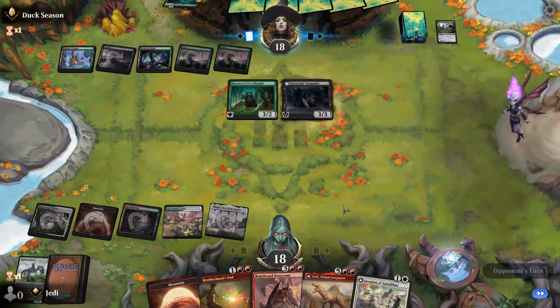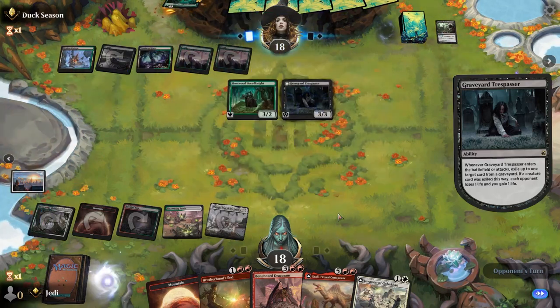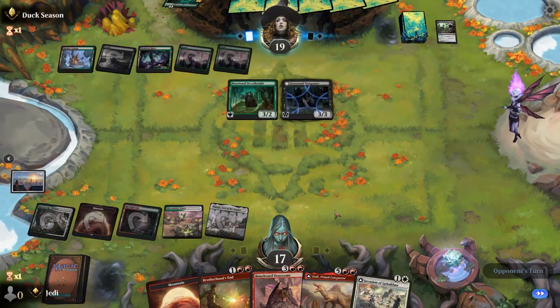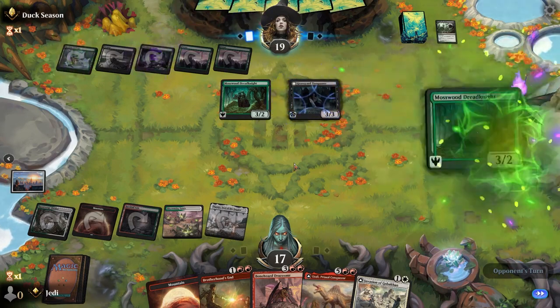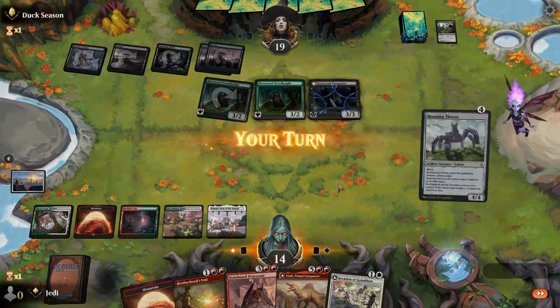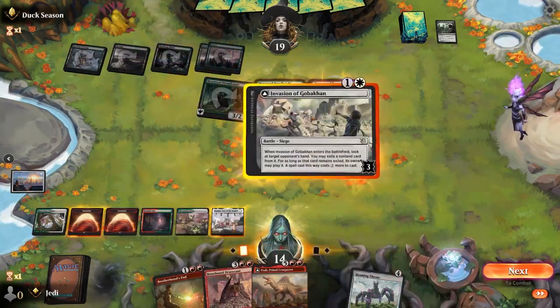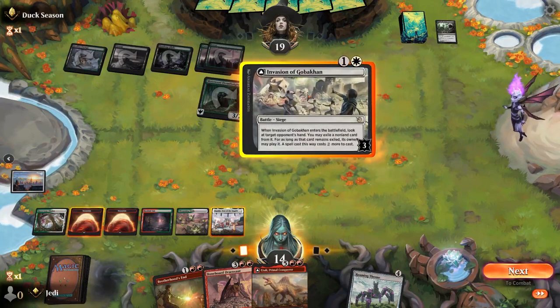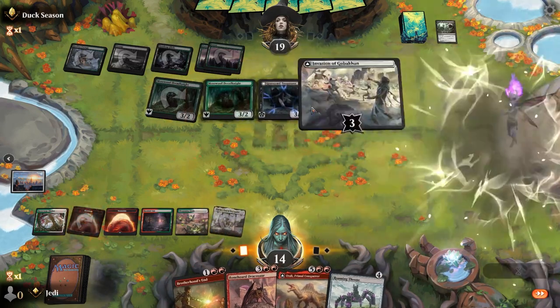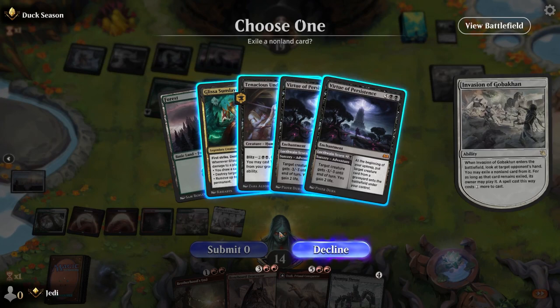I guess I could have just done that for the information. Come on, play the other one. Okay, cool — I'll take it. So let's start off because it definitely wanted to tap our white mana. We still have double red. Take a peek under the hood, see what we're working with. Well, that's awkward — really awkward. And I also don't want to take a ton of damage.